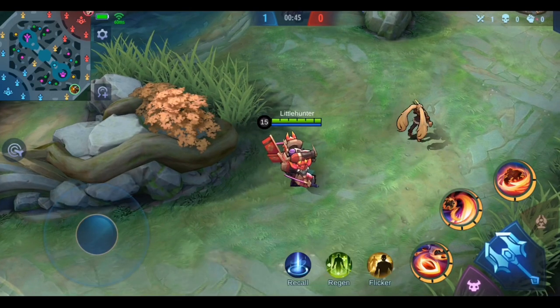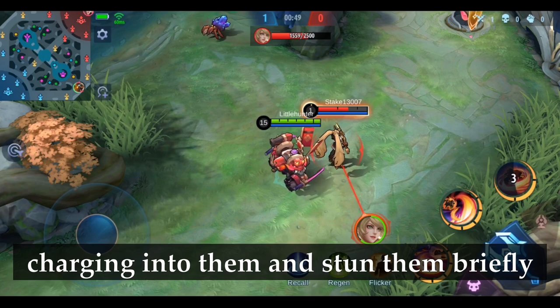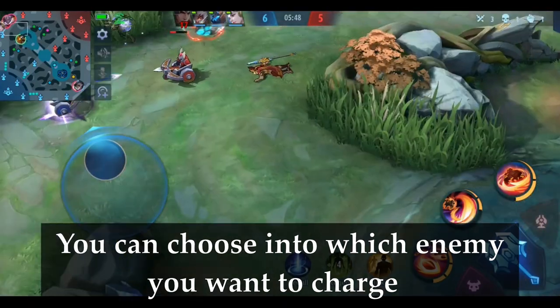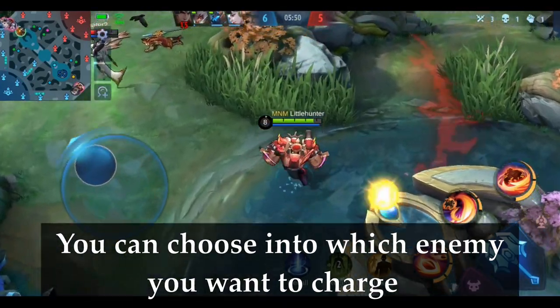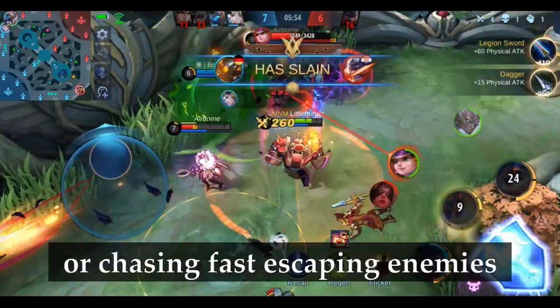Last is his ultimate. Jawhead locks onto an enemy hero, charging into them and stunning them briefly and knocking back enemies around the target. You can choose which enemy you want to charge into. This skill is very useful for engaging or chasing fast escaping enemies.